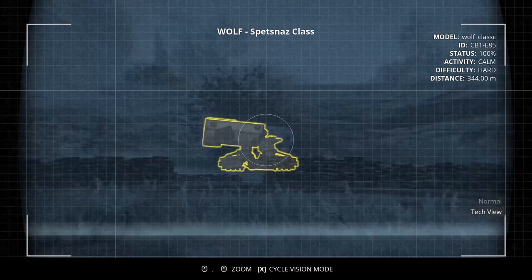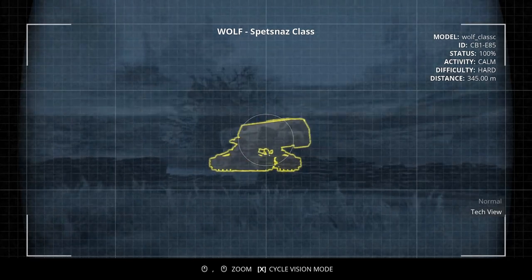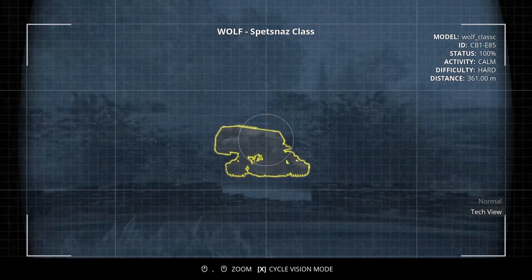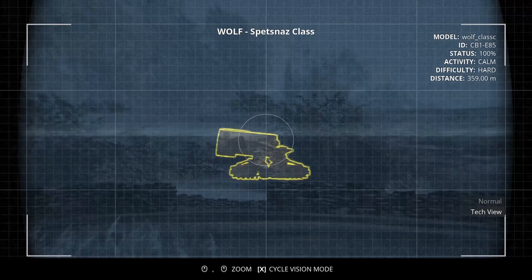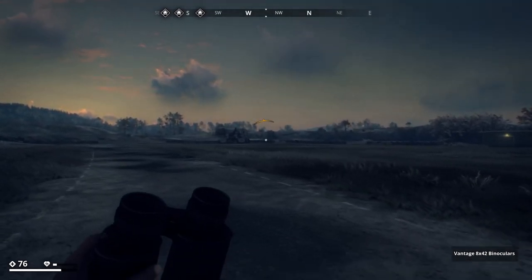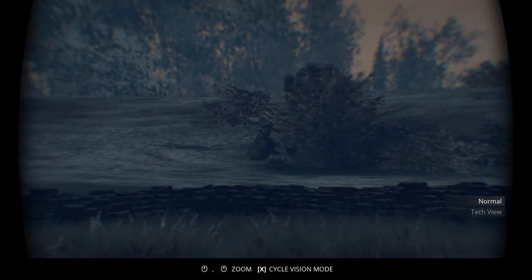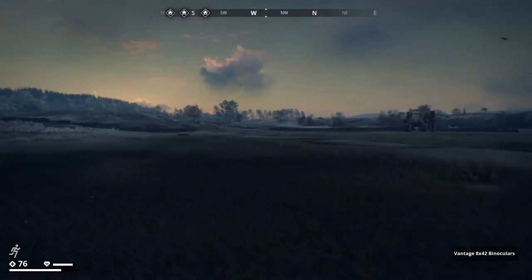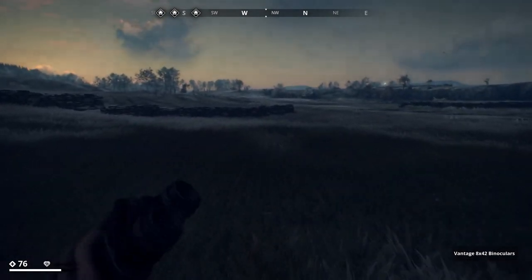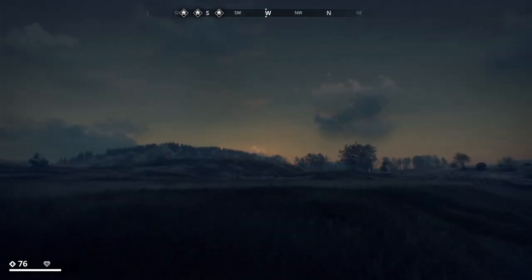Now for this next part we're taking on another Spetsnaz class Wolf, but this one is a little bit different. On the front of the carriage on the back there's a black circle — I don't know if there's a name for it, but that heals nearby machines, which creates a bit of a problem. The best way to take him on is at a distance. If you get too close he releases gas just like the tanks do, and that gas is pretty toxic — you'll burn through med kits trying to heal through it.